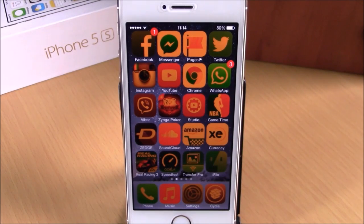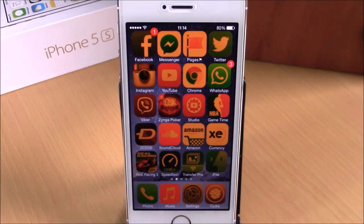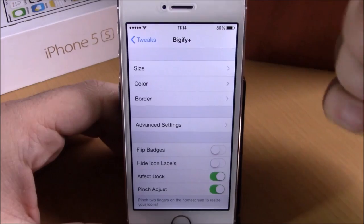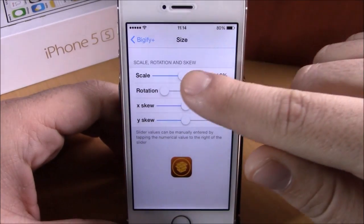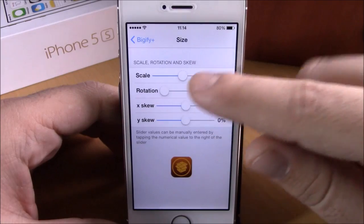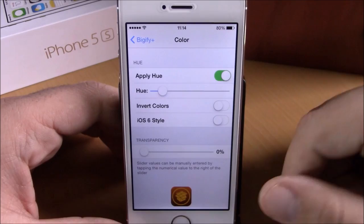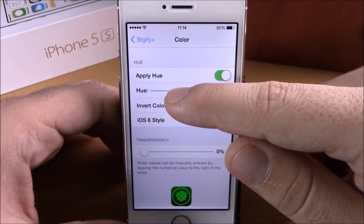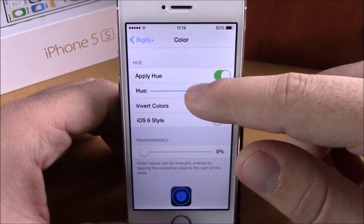Next up is a tweak called Bigify+. This tweak will allow you to add some cool effects to your icons and also resize them. You can do all that by going to Settings and then Bigify+. The first option is Size, where you can change the size of your icons with a slider. Then you have Rotation, where you can rotate the icons on your device. Then there is Color, where you can apply hue — you can see the slider and in real time how the settings affect your icons.